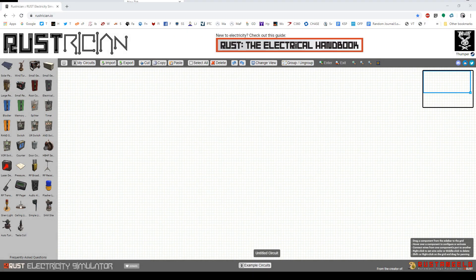Hello everyone, it's Thumper the Rabbit. More bad news for all you cave basers. I know you've been asking, in response to the last YouTube video and on Discord, about using HBHF sensors as a trigger for turret circuits in cave bases as a way to save power.